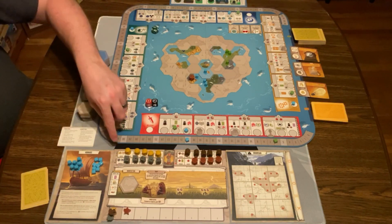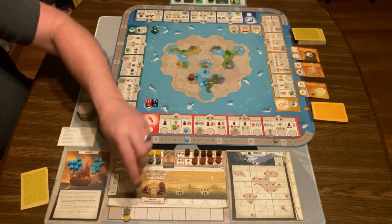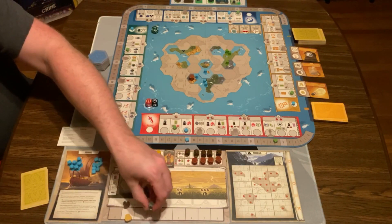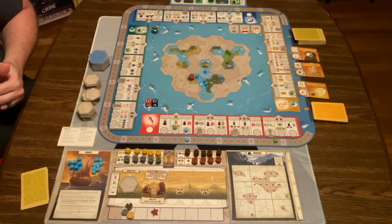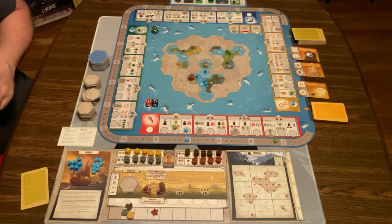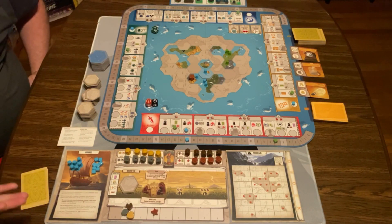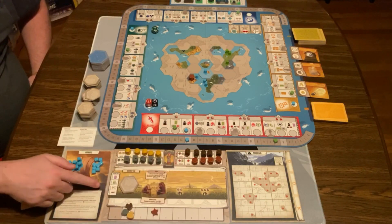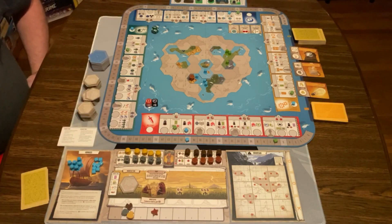Then I gain income, just like at the very beginning: I get a gold, a worker, a food, then two stars. And that's the end of my turn — it would then be green player's turn. You keep going like this through five rounds. The fifth income phase is a little different: you don't play a tapestry card because there's no room and you don't get income, but you still do your civilization, upgrade tech, score your points, and all that stuff.